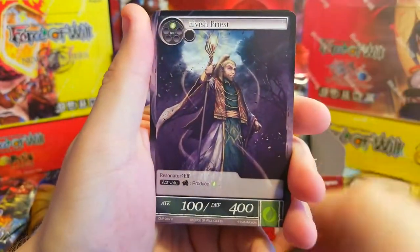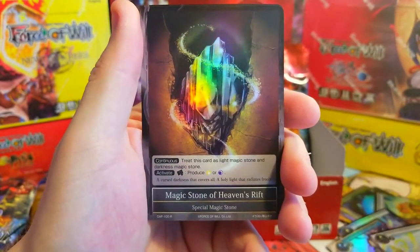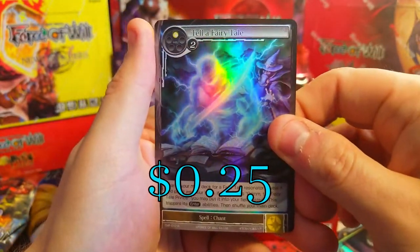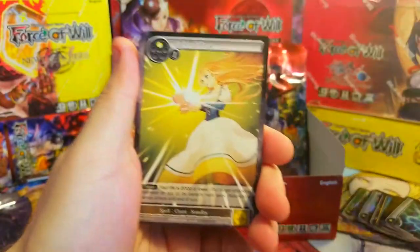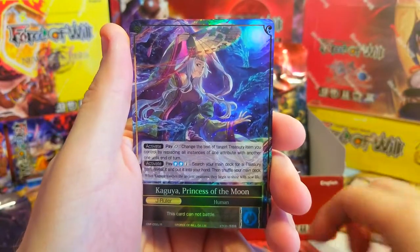Oh — Swordsman of the Full Moon, very cool, very nice super rare! I like that. And Tinkerbell — a little Tinkerbell the Spirits, very nice. Looks like the foil is overpowering this card, it's crazy. Alright, Voice, Blind Prince, Elvish Priest, Cinderella, Feather Grove — oh, there's a Gretel, very nice! Behind it, Magic Stone of Heaven's Rift, just the normal version, and Tell a Fairy Tale rare.